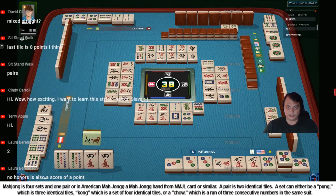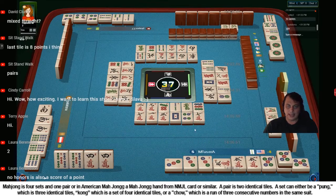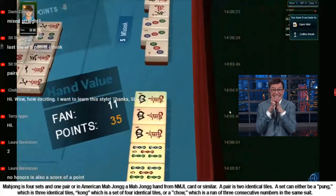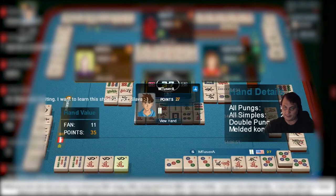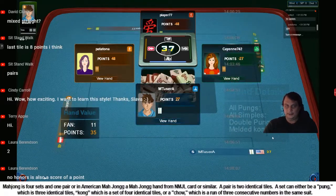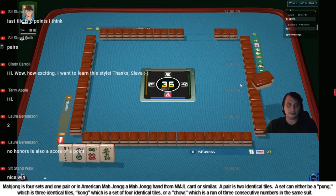Waiting for four or five. And actually we have eight points - exactly. Boom, done. Not bad. Eleven - we didn't calculate some points. So let's see what we have: all pongs as expected - six. All symbols - two. Double pong - oh, we have five and five, so that's a double pong - two points. And a melded hand - one point. Nice. Twenty-seven points. So we are holding second place right now.